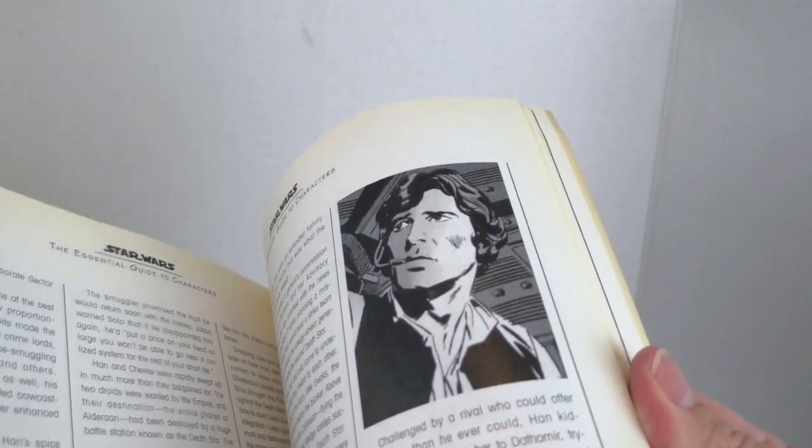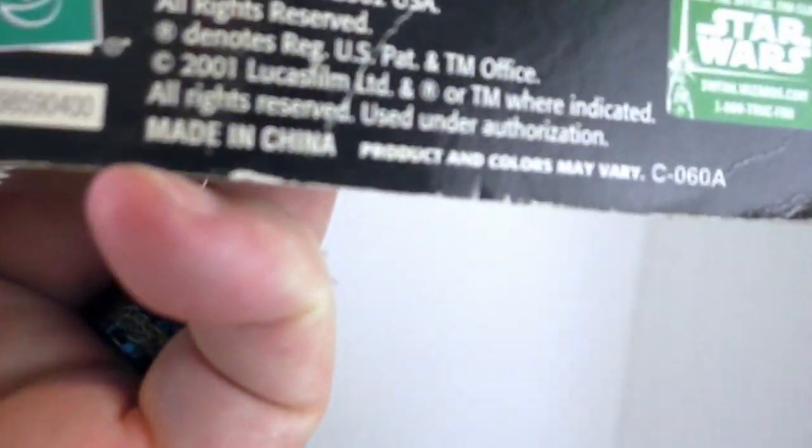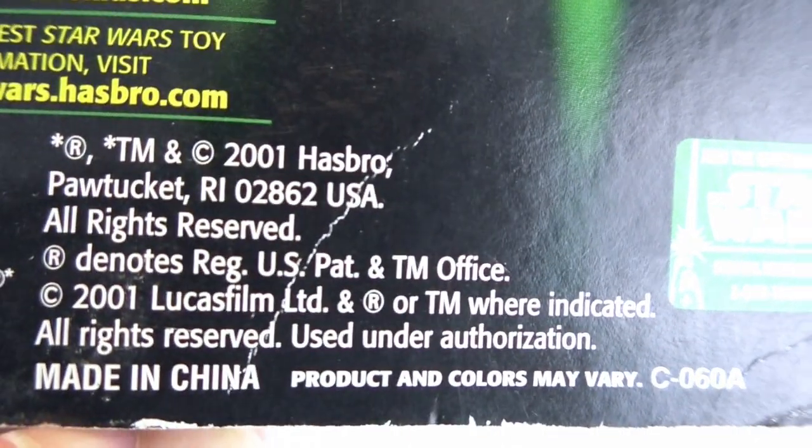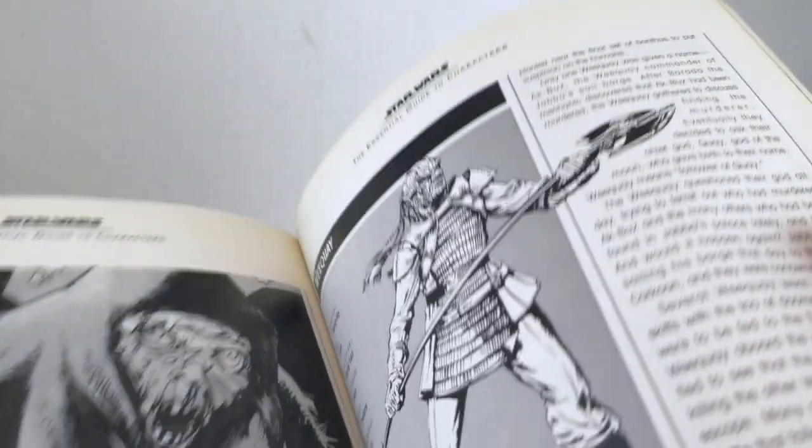Maybe he's in here as Zuton. This came out in 2001, but this book came out in 1995. I'm wondering if Zuton — Snaggletooth had been given the name of Zuton before. Okay, there's Zuckus. There's no Snaggletooth!